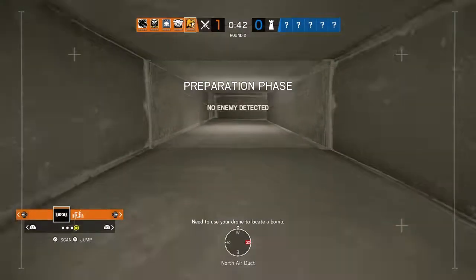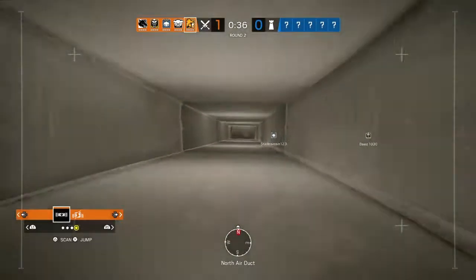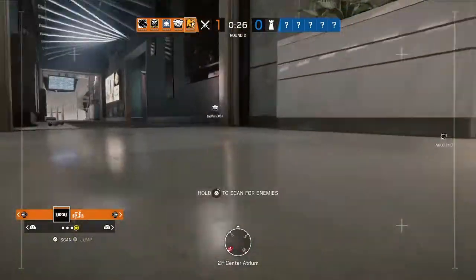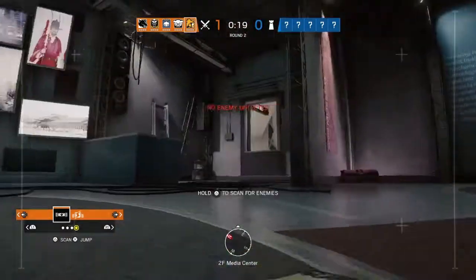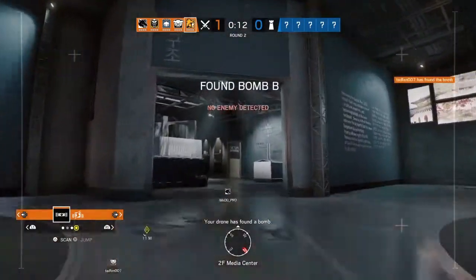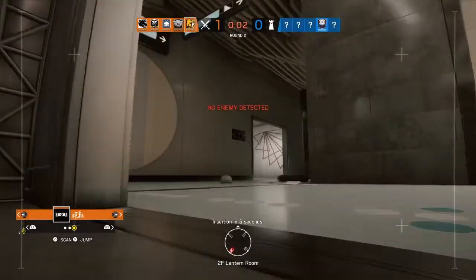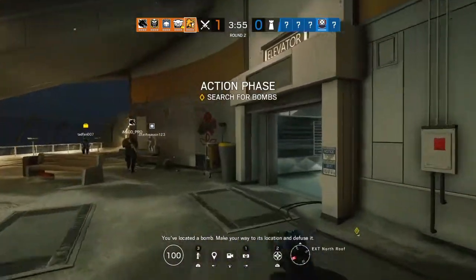Need to use your drone to locate a bomb. Your drone has found a bomb. Insertion in 5 seconds. The diffuser has been secured. You've located a bomb — make your way to its location and defuse it.